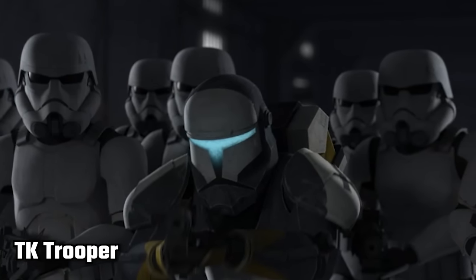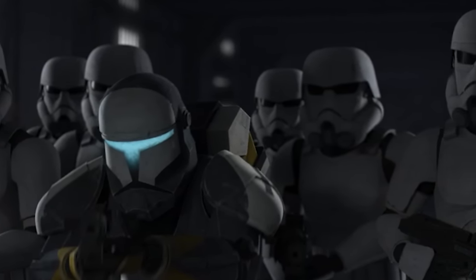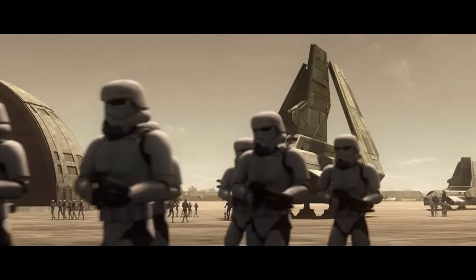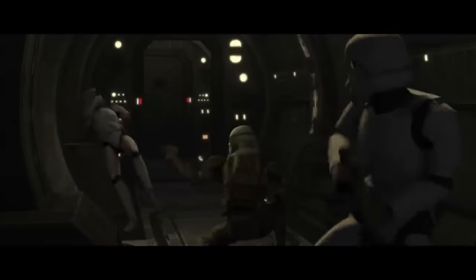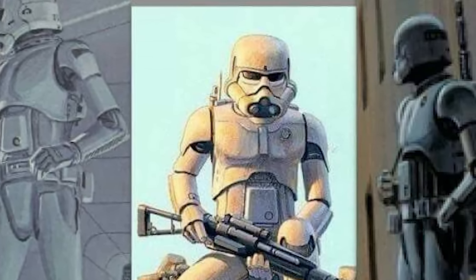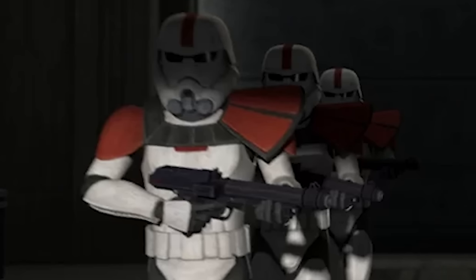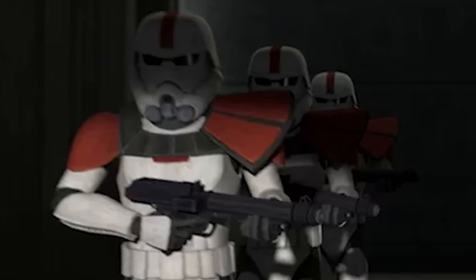TK Stormtroopers are known for being the first generation of non-clone troopers in the early days of the Empire. They were trained by clone commandos, and were the first wave of recruits to become soldiers before the clones were declared obsolete. Their standard equipment is very similar to the clones, with white plating all over their body and a slightly different helmet based on some of Ralph McQuarrie's original Star Wars designs. They carried DC-15A blaster carbines and first appeared in the animated show Star Wars: The Bad Batch. There's also a shock trooper variant of the TK Troopers, featuring several red markings on the armor as well as red pauldrons.